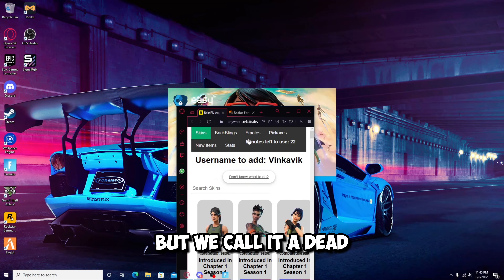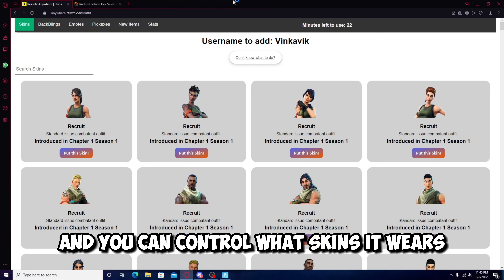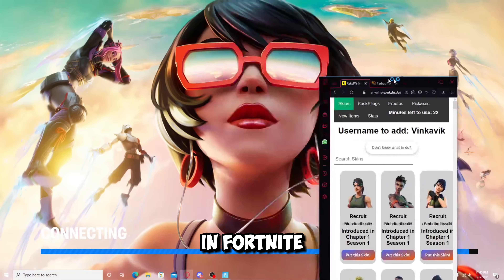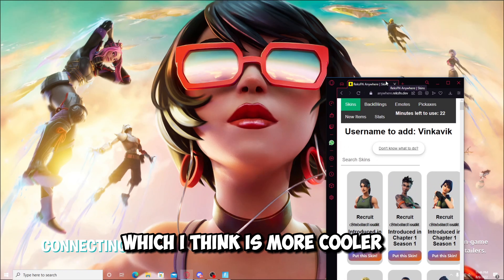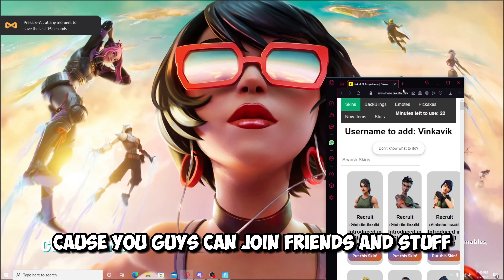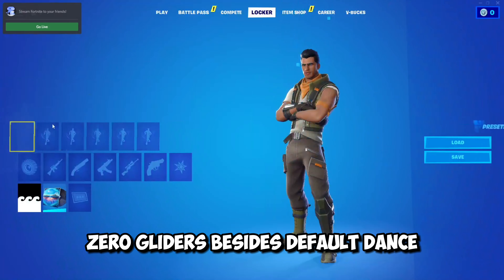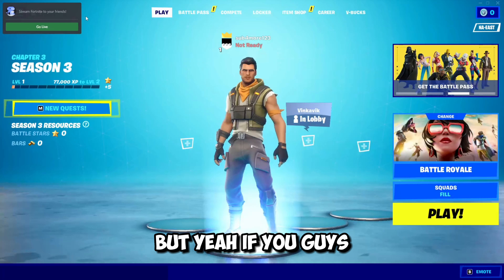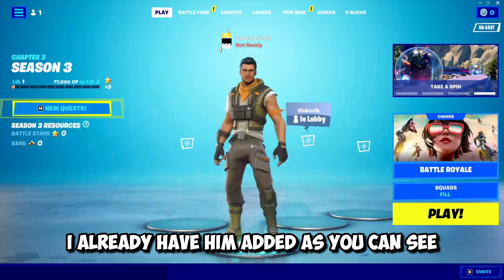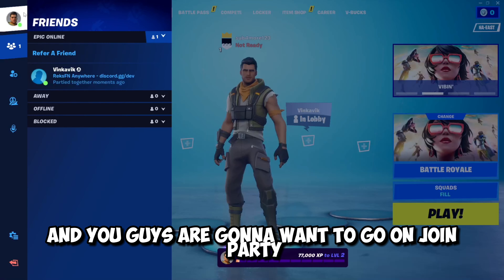Theoretically, this is actually a Fortnite lobby bot, but we call it a dev because you can't really see the lobby bot in the party and you can control what skins it wears. So this is basically the locker for Fortnite, but it's on a website — which I think is more cool and unique, because you guys can join friends and stuff. As you guys can see, I'm a default — I have zero skins, zero backblings, zero pickaxes, zero emotes, zero gliders besides default dance. So what you guys wanna do is copy this username — I already have him added, as you saw in the intro. Just add him, then go on Join Party.